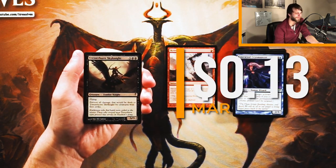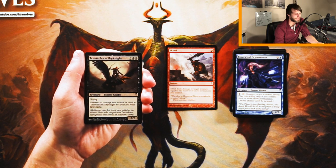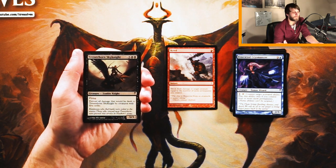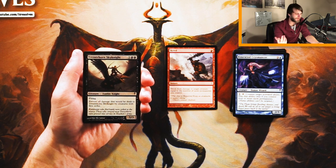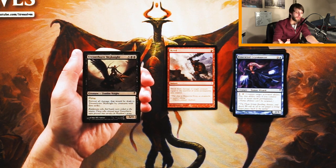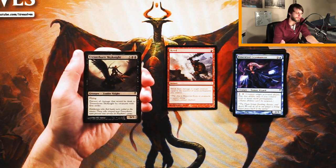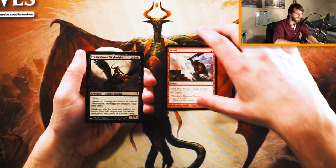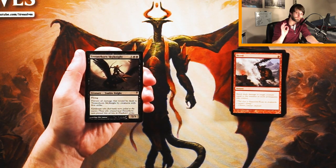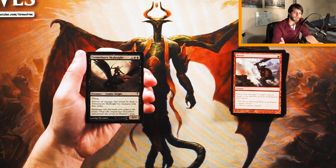Tressor Horn Sky Knight is a 5/3 for five and two black. Pretty expensive, but it does have flying and prevents all damage that would be dealt to it by creatures with first strike. That's a bomb — not an amazing bomb, but still a bomb. I don't know how many first strikers are in this set, but the flying is what really makes it good. Hopefully this is just a really solid finisher. I think I would take it over Scred, honestly, just because it's a five-power flyer.